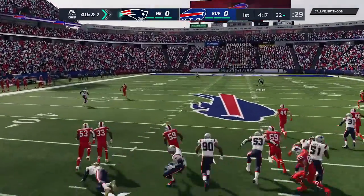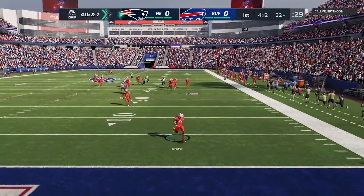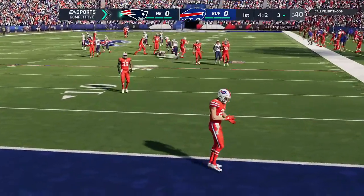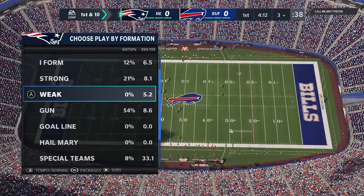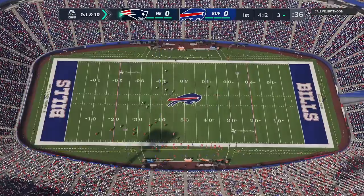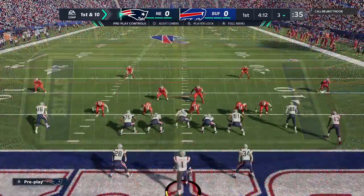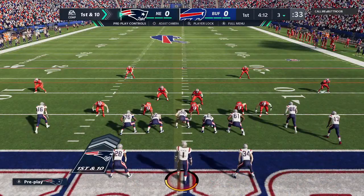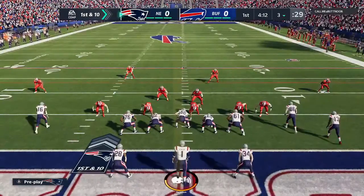Bajorquez on to punt as he gets it away. This is going to turn out to be a beauty — marked down at about the three-yard line. That is how you flip field position. That's an absolute bomb of a punt, downs it inside the five-yard line. Absolutely ideal. From that position you're hoping to get it inside the 15, inside the five. Superb.